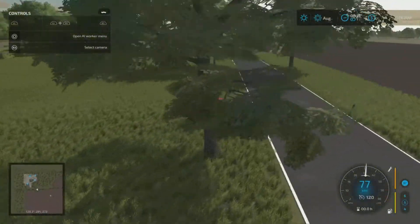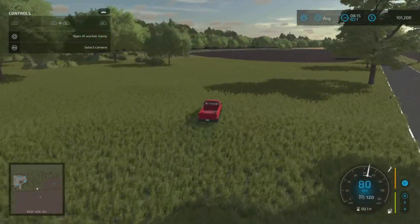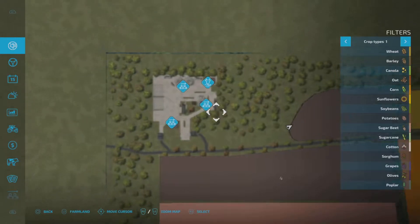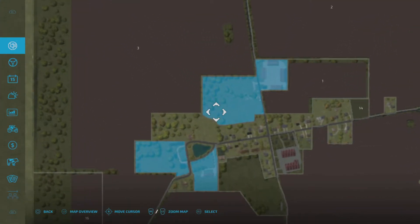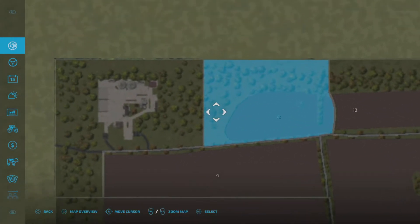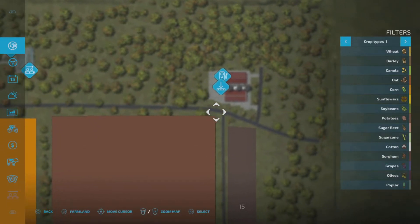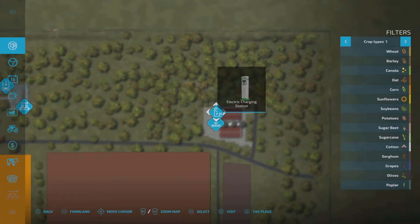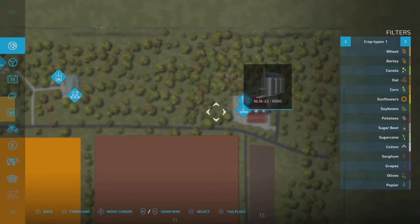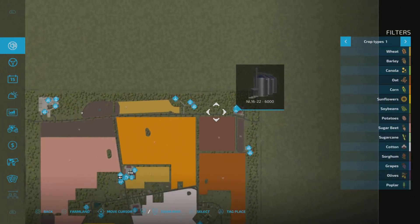You also have a field - Field number 12 - that's your starting field. I forgot to mention that. You have the farm area, Field 12, and some forestry. You also start with this area here, which has a fuel and electric charging station and your silo. Your farm is over here and your silo is on this side.